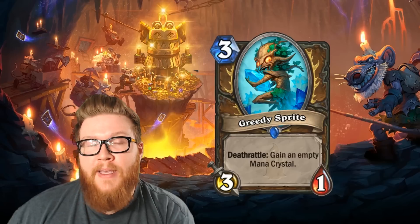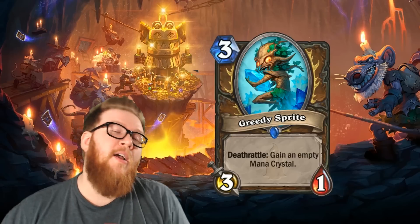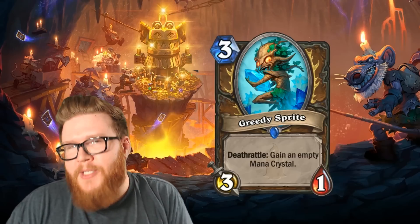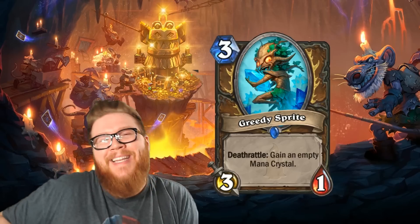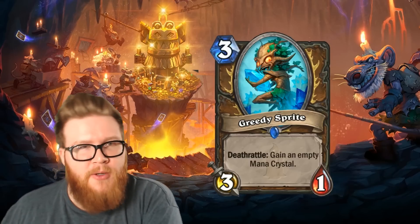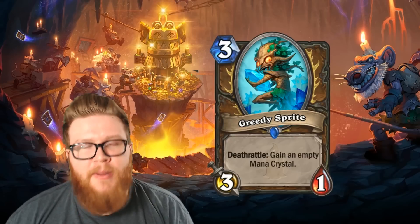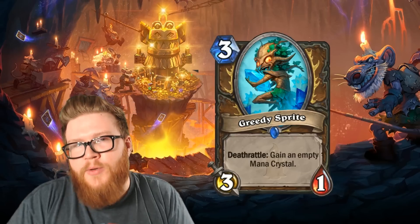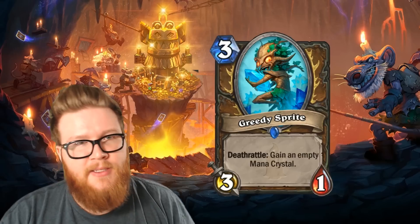Now, unfortunately for Greedy Sprite, I think it's substantially worse than both of those ramp cards. When you play this out, if your opponent kills it for you, you get the Mana Crystal basically immediately — that gaining an Empty Mana Crystal happens on their turn, so when it's passed back to your turn it fills in. But if you're forced to kill this yourself, it ramps you at a further delay because you gain an Empty Mana Crystal and have to wait until the next turn to utilize it.